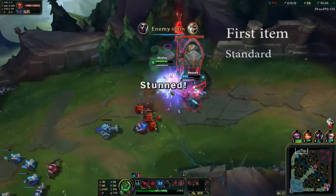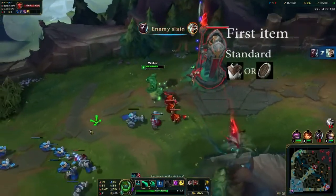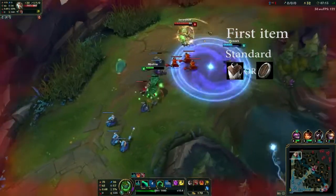For the first item you have two options: you can either go Cloth 5 or the more alternative way of a Doran's Shield.